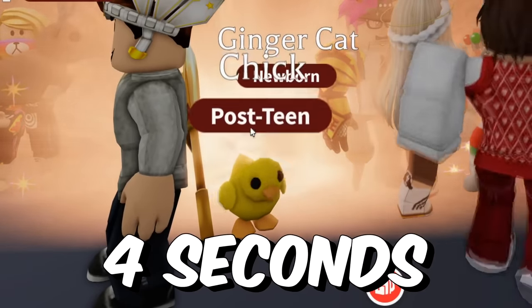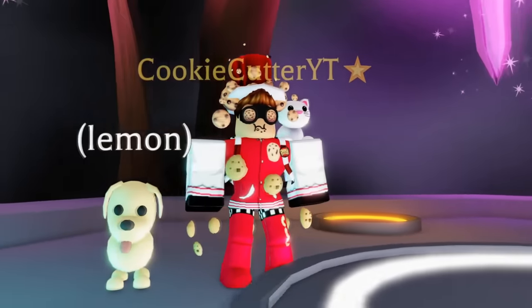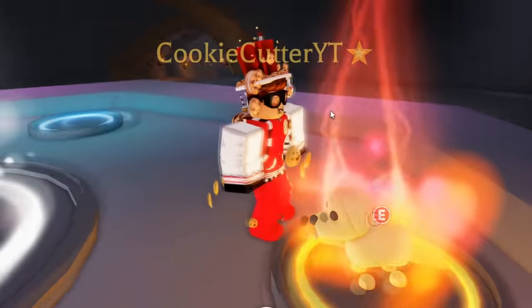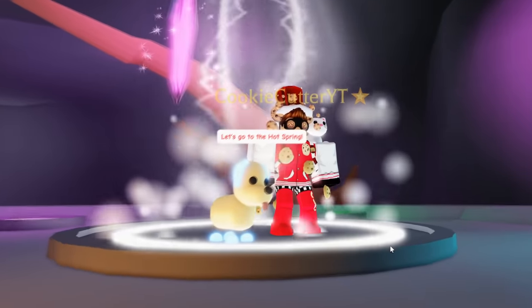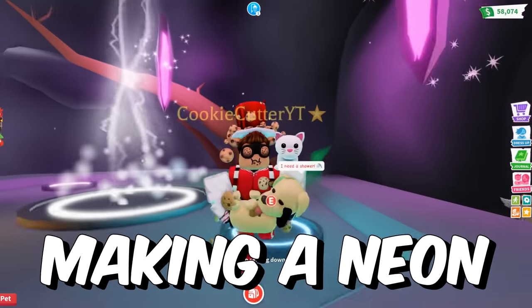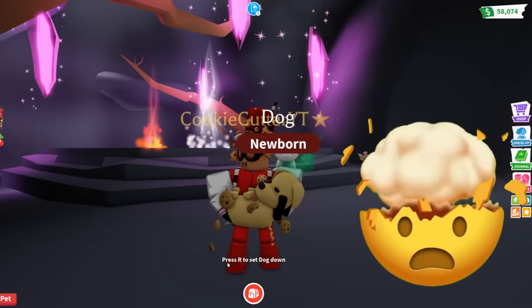How to make a Neon in 4 seconds in Adopt Me. To get a neon inside of Adopt Me, you need to fully age up 4 pets. Once they're fully grown, you need to go to the neon cave and place all 4 down. As a result, you get your brand new neon pet. The thing is, making a neon takes a lot of time. But what if I told you, you could do it in 4 seconds?